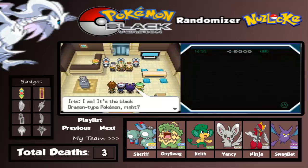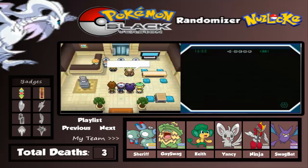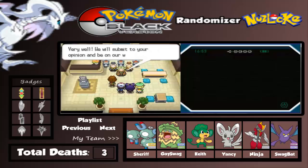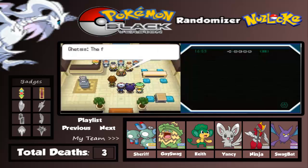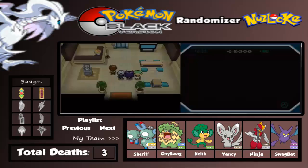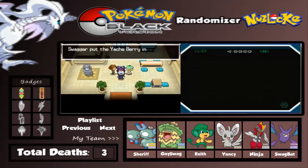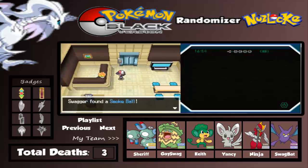There's Bronius - this is awful. There are two Sages here from Team Plasma. The boss is here. There's a Munna and over here is another Munna. There's a stolen item, and there's a Jaxberry - not bad.